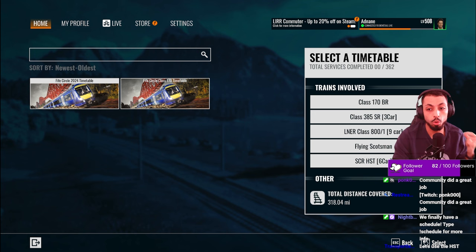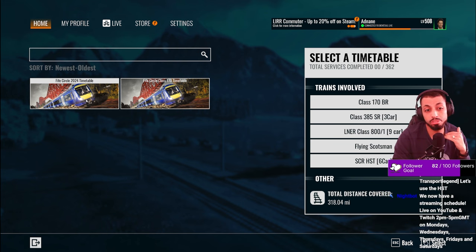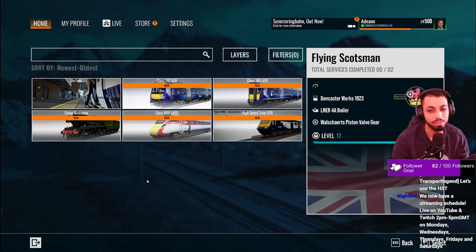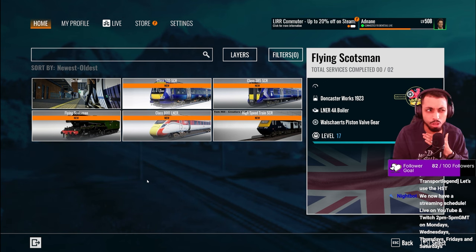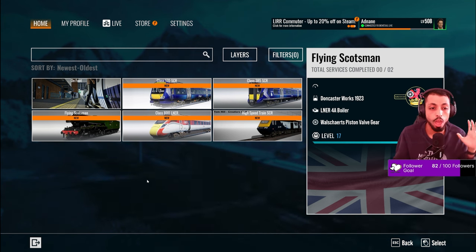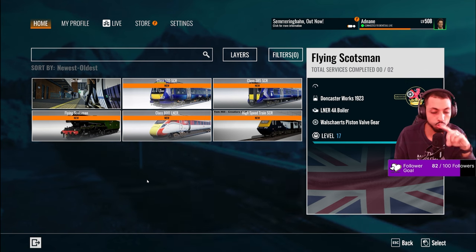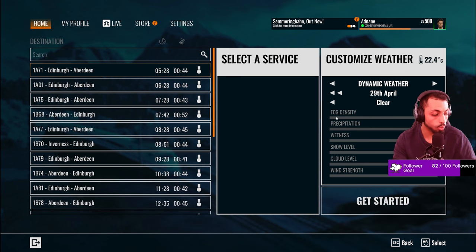We've got 362 services, and on top of the 170 and the 385, we've also got Class 800 Azuma services, Flying Scotsman services, and HST services — which obviously answers the use for the thumbnail. There is also a Lumo Trainset. Lumo is a train operating company, quite new, started up in the last few years. Their whole thing is affordable travel, so although we can't drive it, we'll just see it go past.